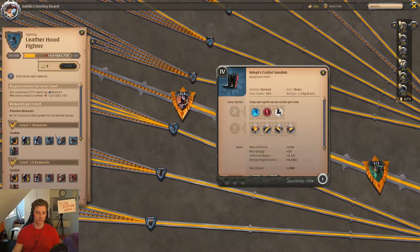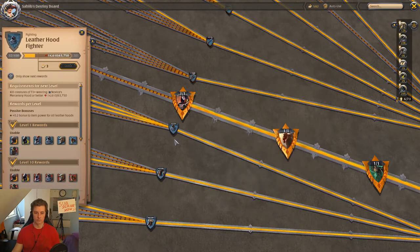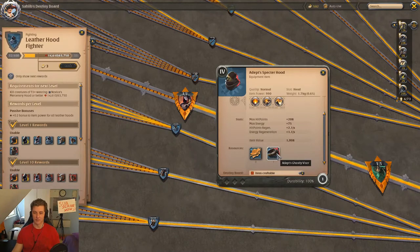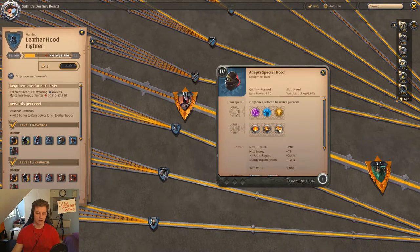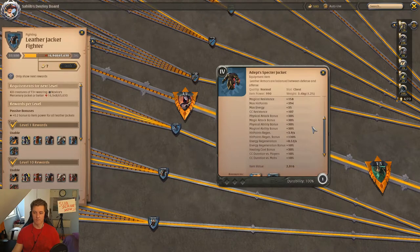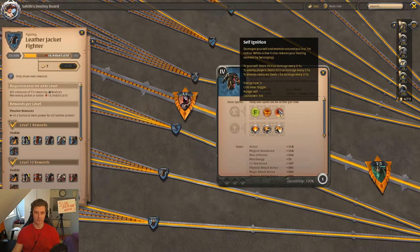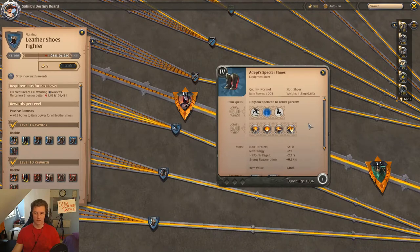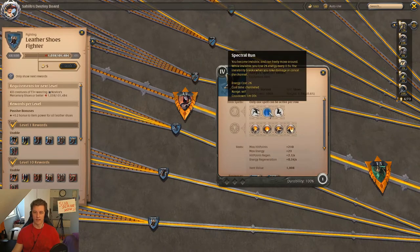Next in leather: there's the Specter Hood — you need an Adept Ghastly Wizard material — and that's the spell. There's also the Specter Jacket — you need Castling Leather — and the spell. And Specter Shoes — you need Castling Bindings — and the spell.